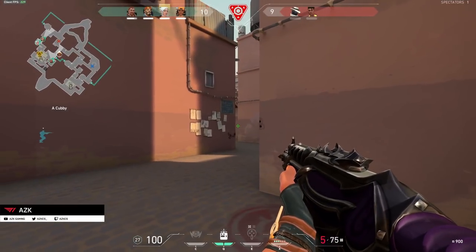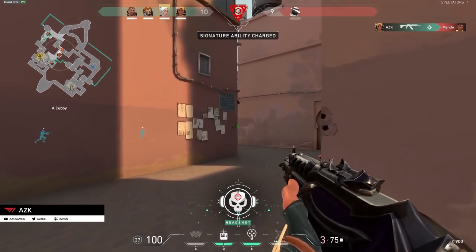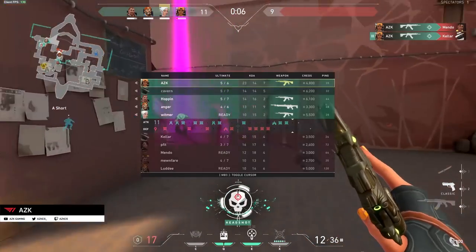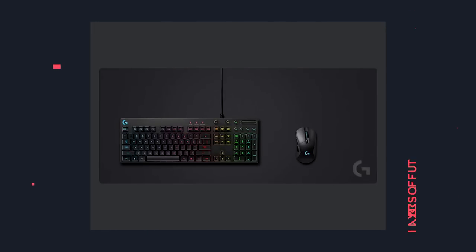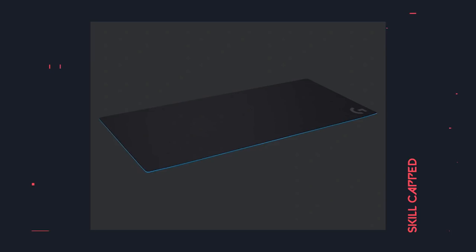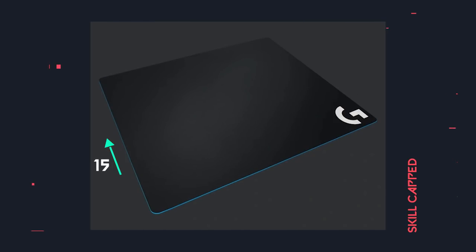With lower sensitivity you have more control and more accuracy, but some of you may run into the problem of not having enough mousepad space. This is why we recommend you get a large extended mousepad that can fit both your keyboard and mouse, so when you're aiming and flicking you never run out of space. At a minimum, all pros use a mousepad at least 15 inches in length and 18 inches in width.